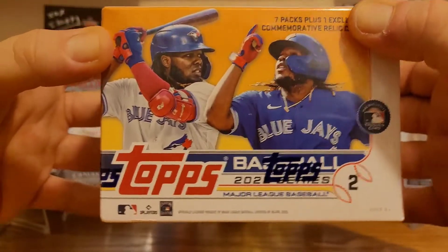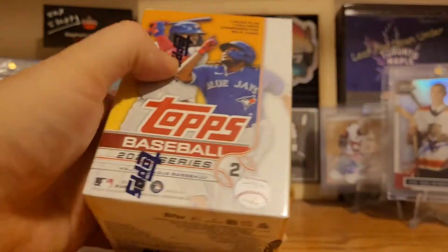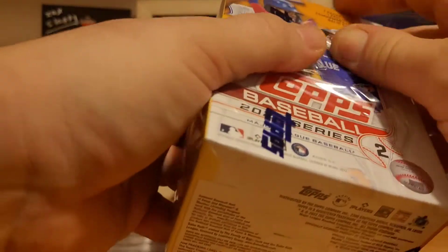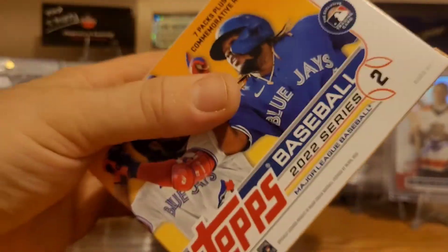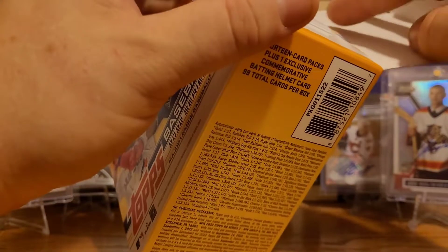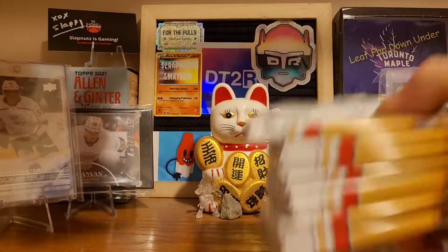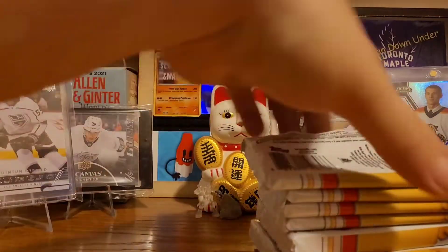Welcome back everybody, it's time for box number two — my second look at Topps Series 2 baseball from 2022. I ripped one of these open recently and I'm really enjoying the manufactured helmet cards. At first I liked them when I'd seen people opening them, but when you feel the quality and how heavy they are, I'm really enjoying them. Last time I got a Yordan Alvarez — not an Astros fan — so fingers crossed we get something else.